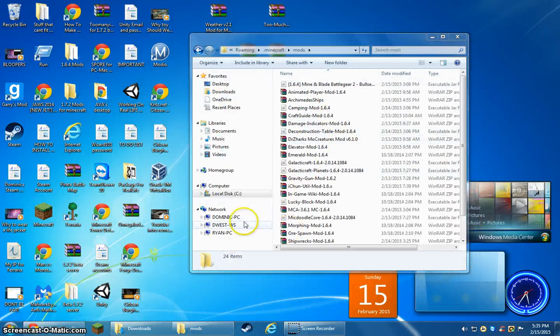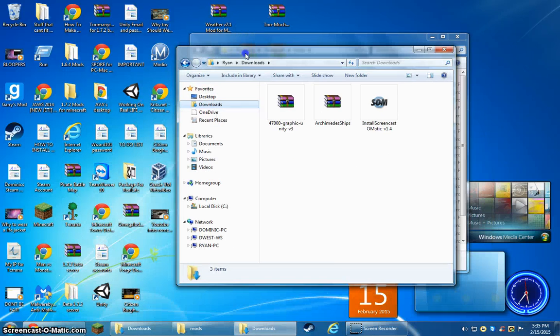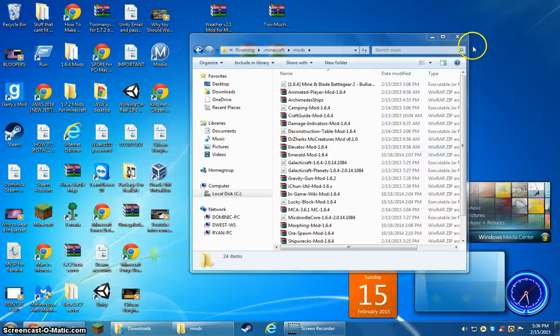Once you've downloaded the mod, go to your downloads folder. If you're on Mac and can't find it, go to Finder and type in A-R-C-H-I-M-E-D-E-S ships and it should be there. Then drag it into %appdata%, go to .minecraft, go to mods, and drag it right in there.